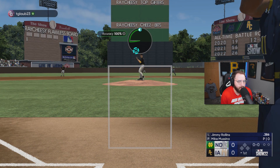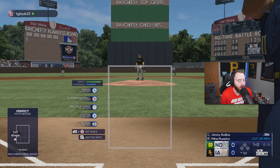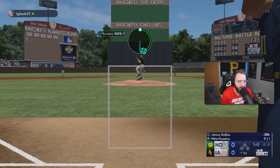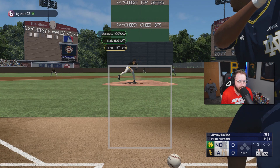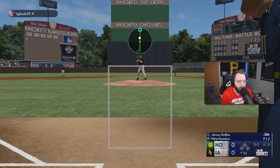We have our Barry Larkin debut. He's going to be at shortstop for us, which means we're moving Jimmy Rollins over to second base. He's out of position there, but he'll field perfectly fine over there. We're also going to be leading off with Barry Larkin in his debut, so we'll see how he can fare against my opponent.